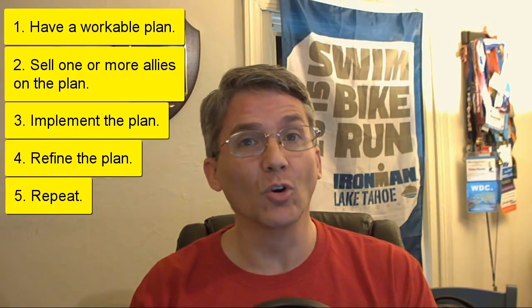Over on PlayDiplomacy.com, Zossimus posted the following five-step framework. Step one: have a workable plan. Step two: sell one or more allies on that plan. Step three: implement the plan. Step four: refine the plan. And step five: repeat. If you aren't winning at diplomacy, he argues you need to identify and improve your weaknesses in one of those steps.